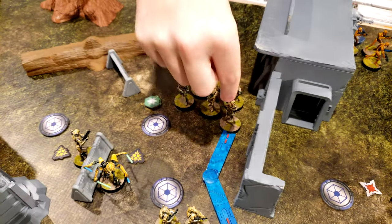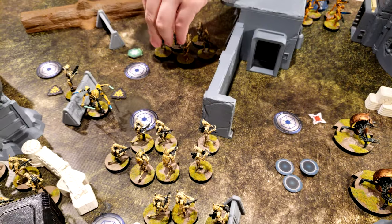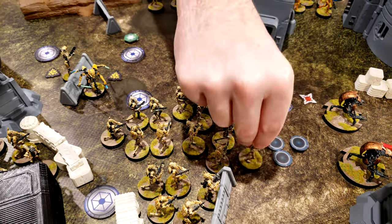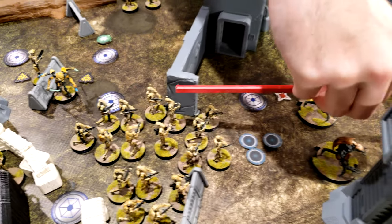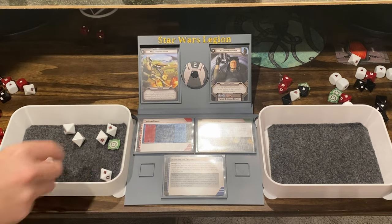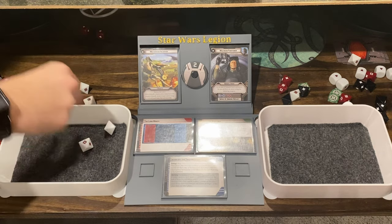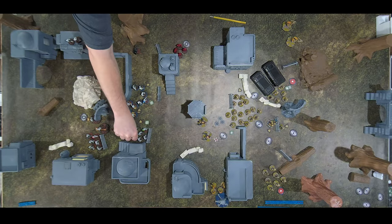More B1s move up to join the mob, then take their aim and shoot the green squad — one hit, getting a crit through. One stormtrooper down and a suppression. The red stormtrooper squad aims, uses their stormtrooper specialist for a second aim, and fires everything at the Droidekas in the middle. Six hits — two become crits — killing both Droidekas.